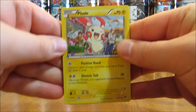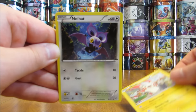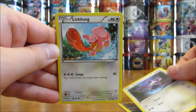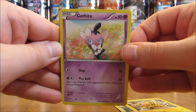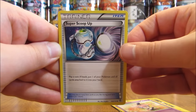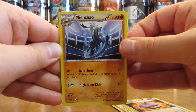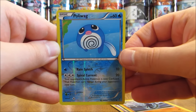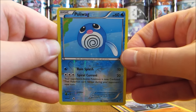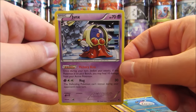The second pack starts off again with a Plusle, then there's a Noibat, Lickitung, Electabuzz, Gothita, Super Scoop Up, Jaw Fossil, Mienshao. Reverse holo of a Poliwag — that's a common rarity. And the rare in the second pack is a Jynx rare non-holo.